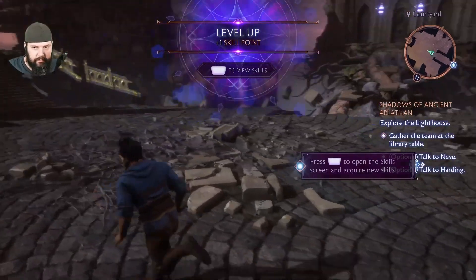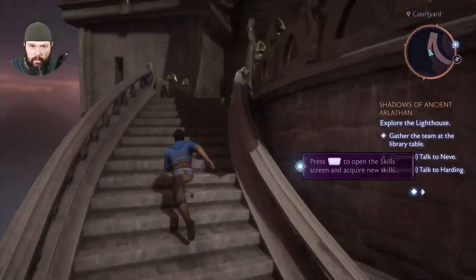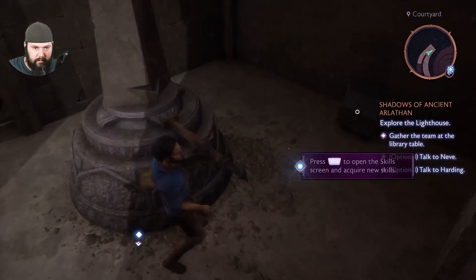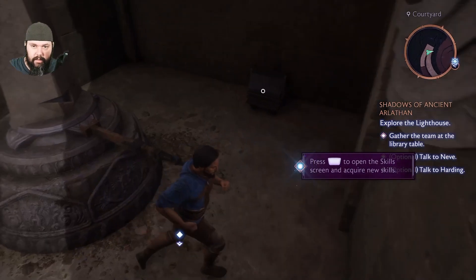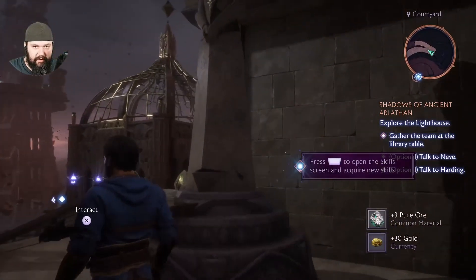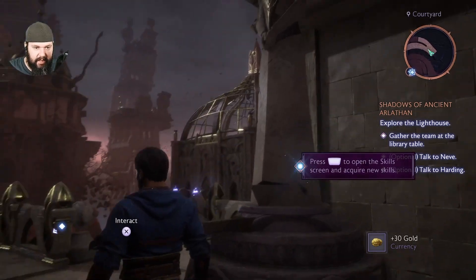Run out here and take a right and run up these stairs right here. Your next hint is going to be right here: 'To enter the library passage, three pairings must meet face to face.' It's pretty simple. What you're going to do is there are six of these statues, and we want to make sure that they are paired up and facing each other.